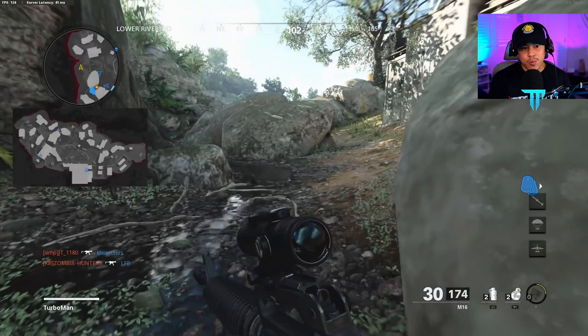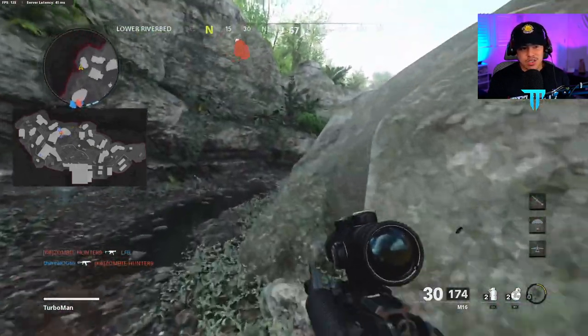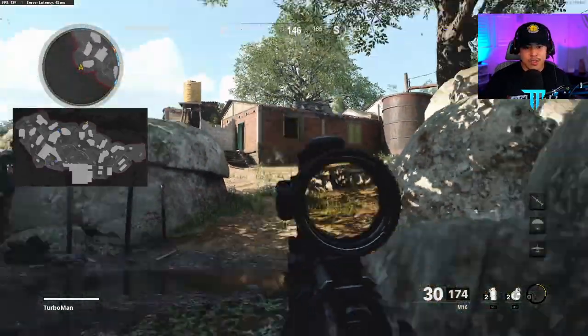If you take a look at the minimap, I have two teammates basically bombarding an enemy right now. Even if I know there's an enemy right there, that doesn't mean to go ahead and rush that opponent because there's just no point - my teammates have already killed him. Take a look at the map layout: all of my teammates are in this area, which means that the spawns have flipped. That's why I made the conscious decision to turn around and start heading in the other direction.